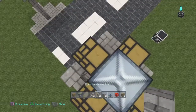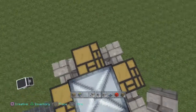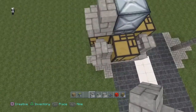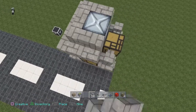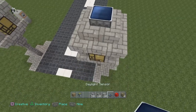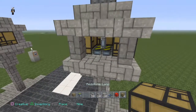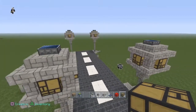Grab your wall and put it in the four corners for decoration. Now grab your steps, make sure they're facing outward, and go all the way around. Then place the daylight sensor. What that does is it makes the piston grab hold of that redstone block, and when it gets to night time it will pull that redstone up — and you basically have an automatic lamp.